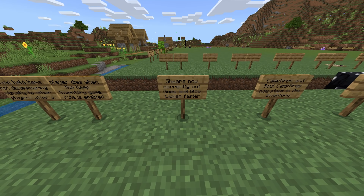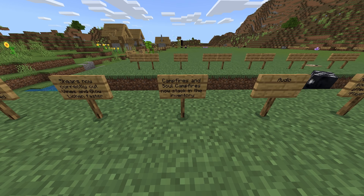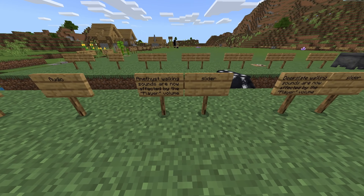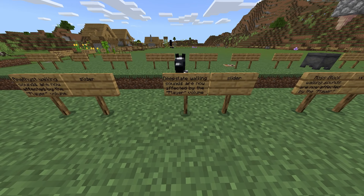Fixed held items not disappearing visually to other players after a player dies when the keep inventory game rule is enabled. Shears now correctly cut vines and glow lichen faster. Campfires and soul campfires now stack in the inventory.